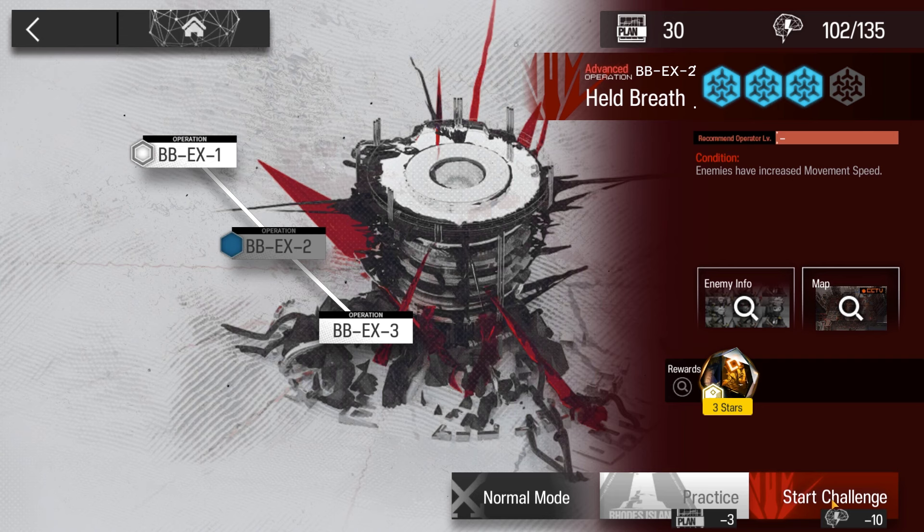Welcome to my video. This is Echogen, presenting Low Stars All-Star Series. The mission for today is the Babel BB-EX-2 Challenge Mode.